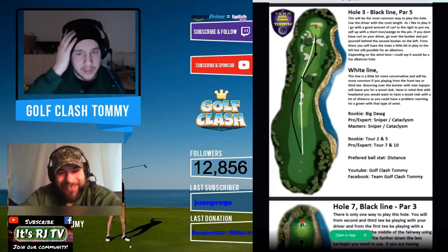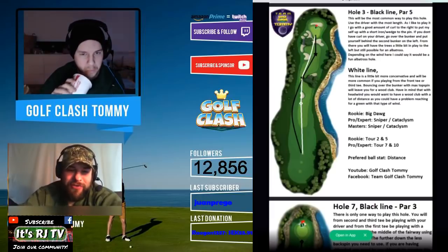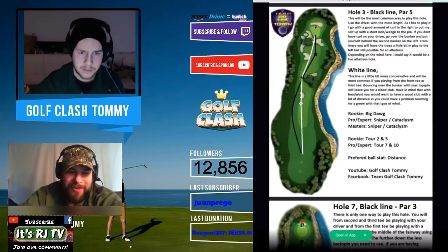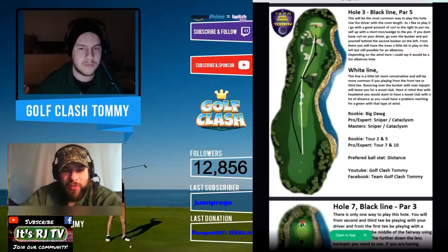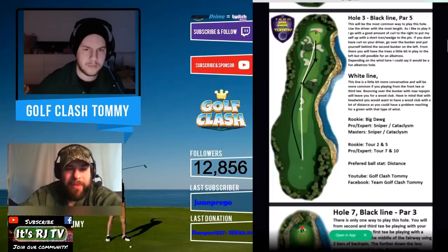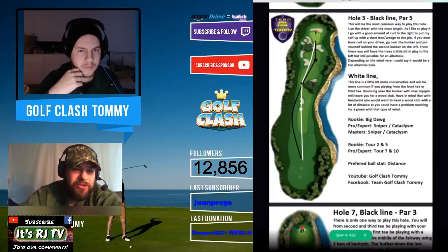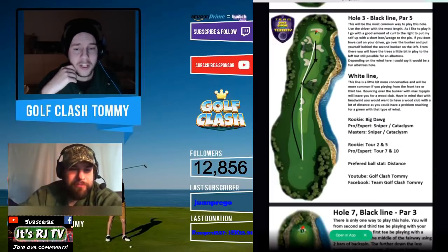Hole number three — an old hole again, and our first par five. How do we play this one? I'm the conservative guy, so conservatively I like to bounce it where you see that first square on the guides, and I put full topspin on because that extends the range of your second bounce to ensure you don't clip the rough or go into the sand. Let the ball roll up and then you should easily have your second shot go right onto the green.